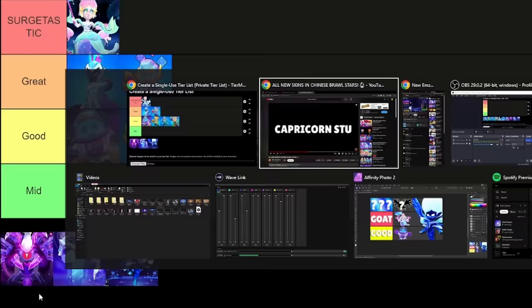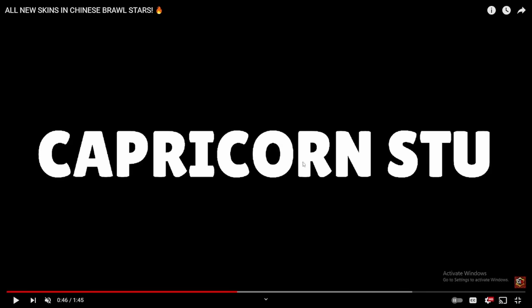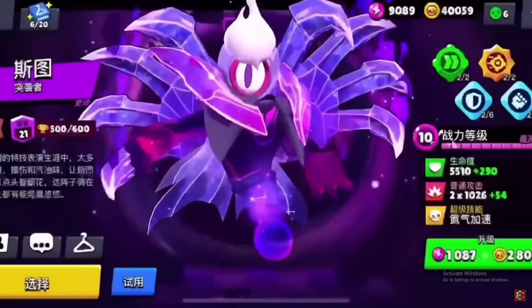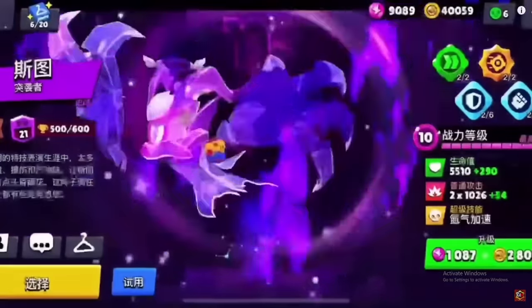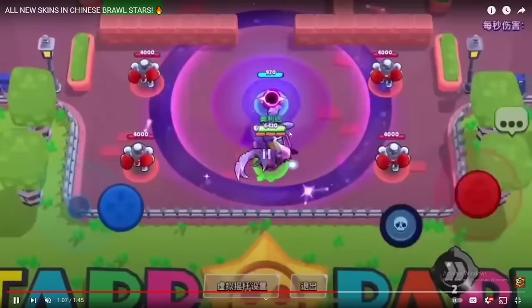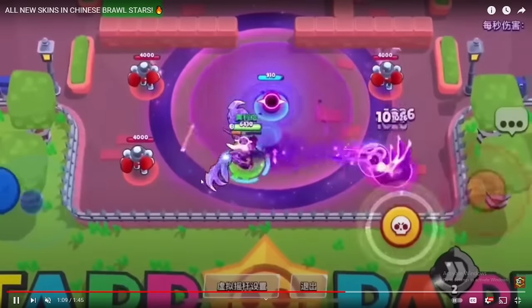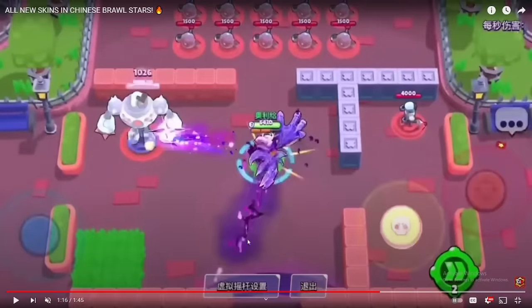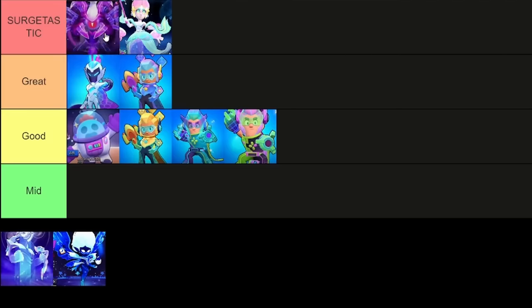Next we have one of the most insane skins, probably the most insane one from Brawl Stars China. Apparently his name is Capricorn Stu. I'm warning you, this animation is really long, but it's pretty cool. This skin is just ridiculous. He also gets gadget animations, which we don't have in Brawl Stars — I understand why we don't since it would confuse players, but seeing it is still cool. He gets attack animations, a killing animation, a super animation — he gets everything. His super animation is really cool, with cracks on the floor. All around just a great skin. I'll put him directly in Searchtastic because it doesn't compare to the ones below, though I still think Piper is on the same level.